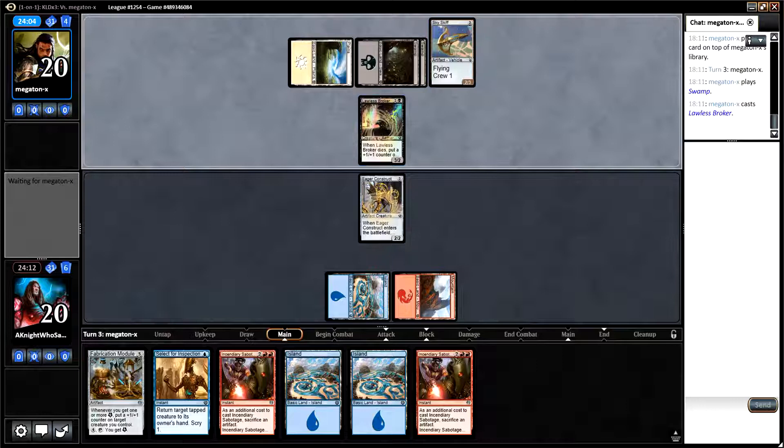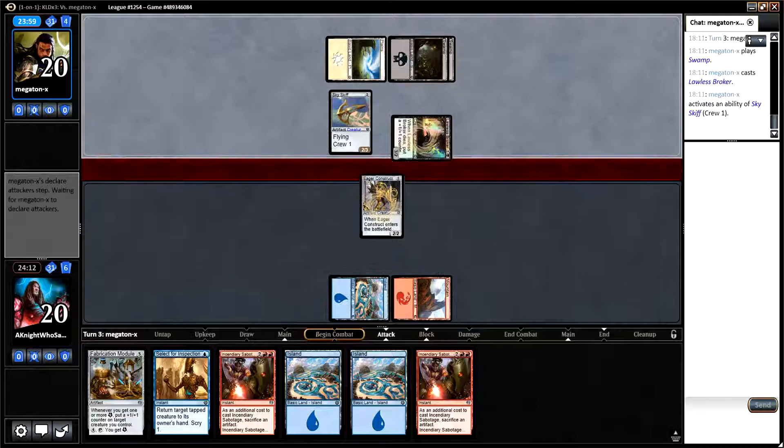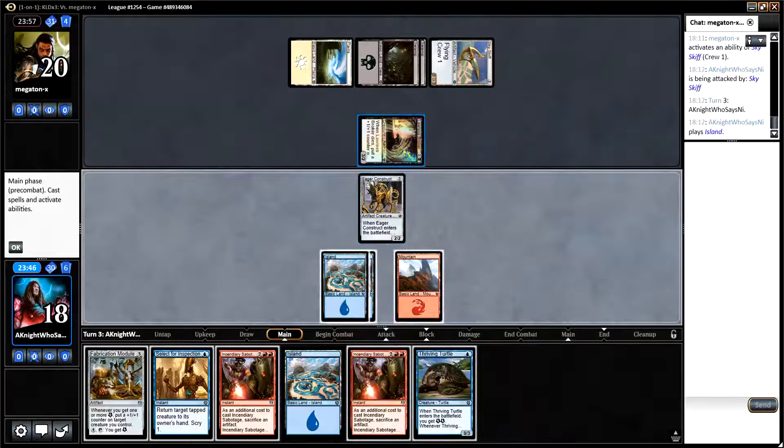Lolisbrook is fine, getting the two. I think we just want to play fabrication module this time. Next time, even if we don't draw the mountain, we get to play thriving turtle as a 1/4 or make this into a 3/3. The question is whether we want to block this with ego construct - probably not, because we don't want this to get 4 toughness if we can avoid it, although we can bounce it back to their hand with selector inspection at some point.